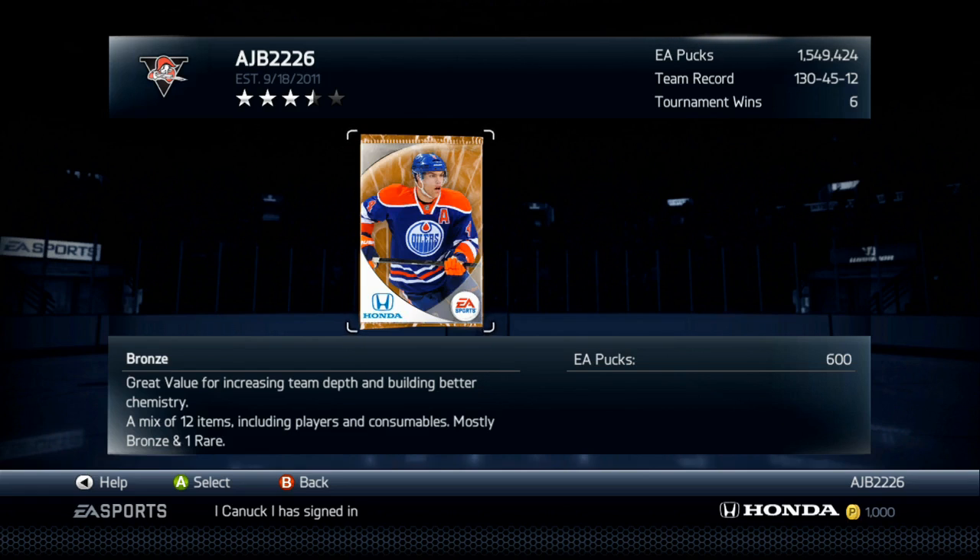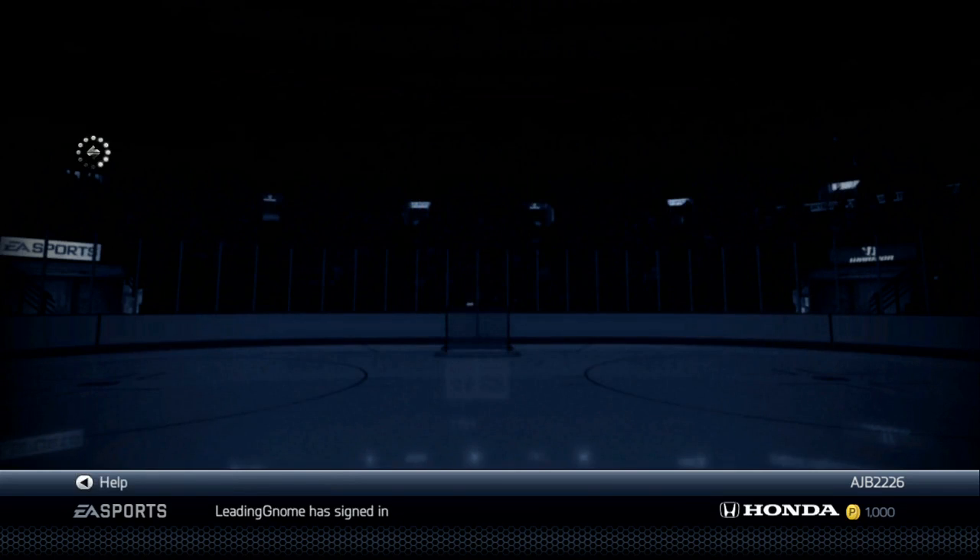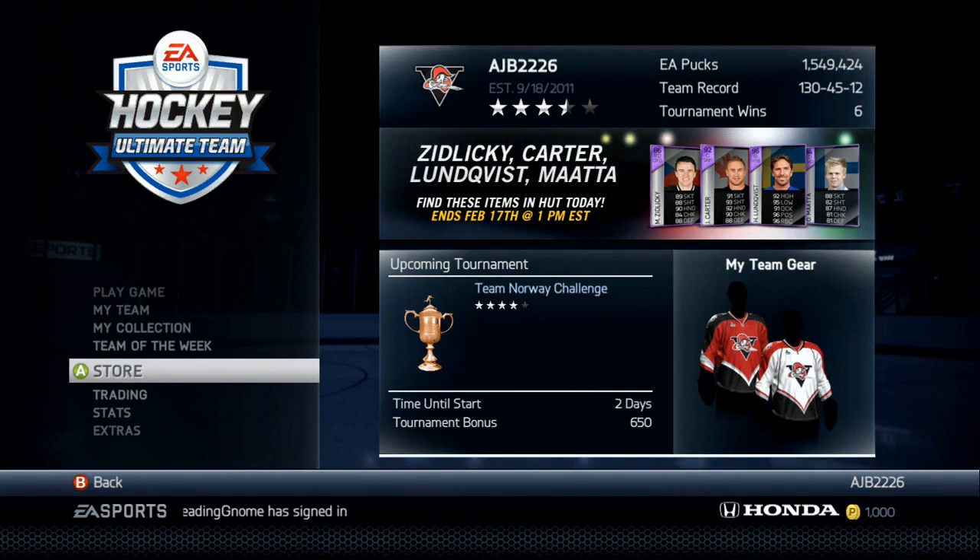You can sell some of those players from the foreign leagues — like the German leagues and the National League. Those guys go for usually like 300 to 400 apiece. So definitely try out those bronze packs, guys. Hope you make some pucks out of it. If you've had success, leave it in the comments. I'll talk to you later. Have a great day.